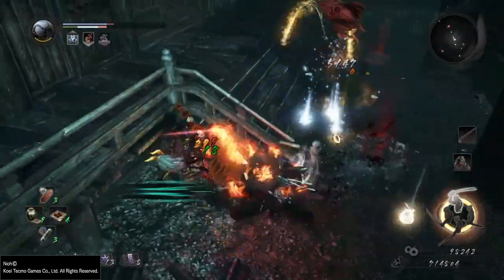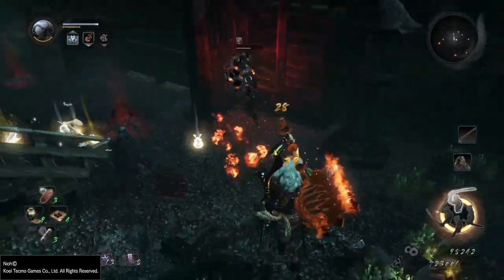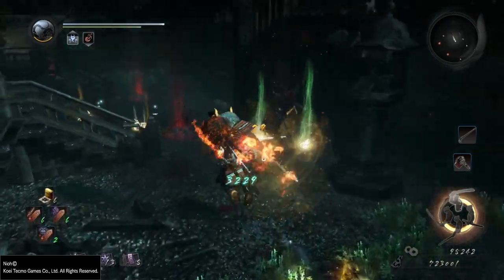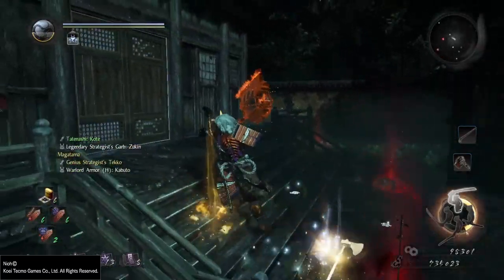So what you want to do is go up to the door, pop your yokai incense, and boom — you're going to be transported to the other side. Just make sure you open the gate so you can get back in, but if you're going to complete the mission you don't need to do any of that.